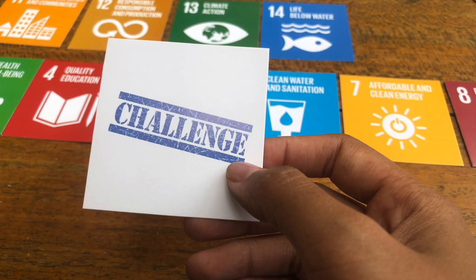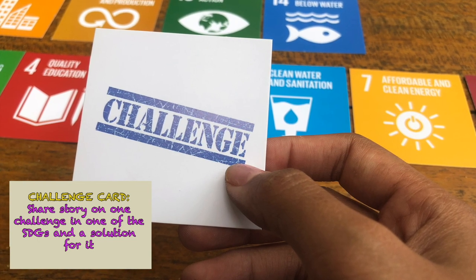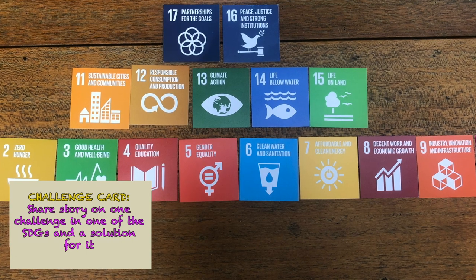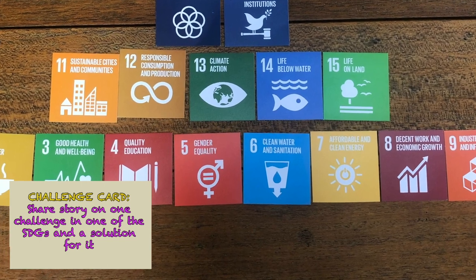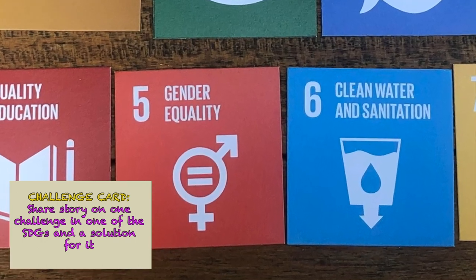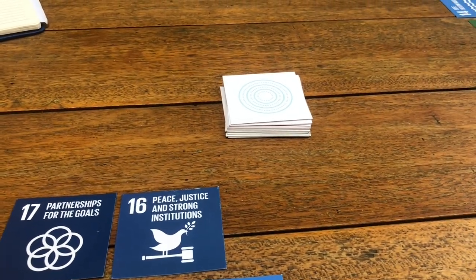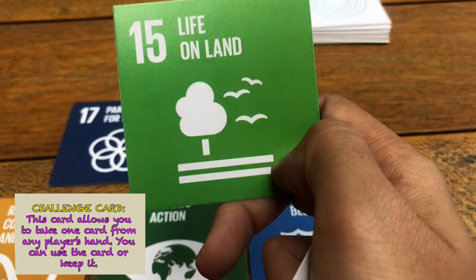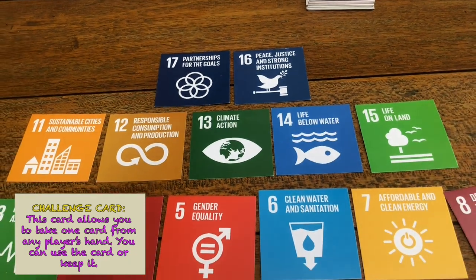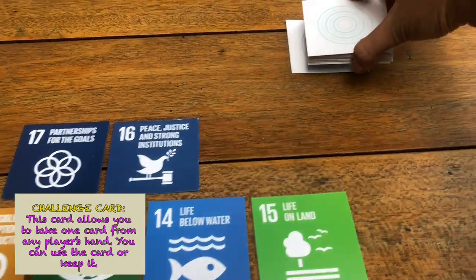If you have a Challenge card and you want to use it, on your turn you need to tell a story about one challenge in one of the SDGs and also a solution for it. For example, I choose SDG 5, Gender Equality, then I share one challenge in my country and a solution I took to address it. If the other players are convinced and agree, you can take a card from any other player's hand, use it to fill your missing card in your pyramid or keep the card, then put the Challenge card back into the draw pile.